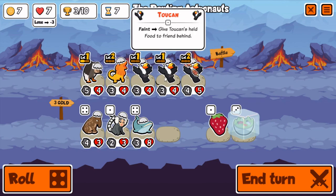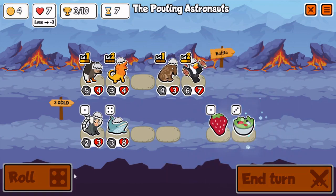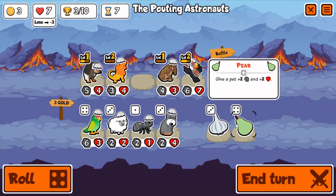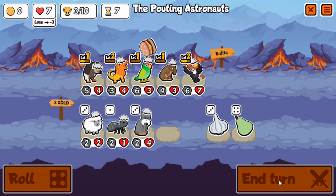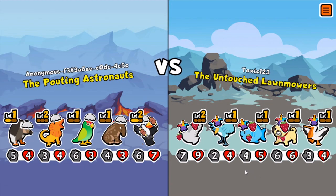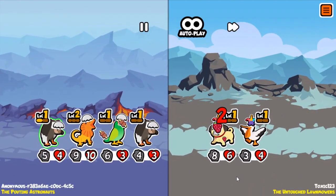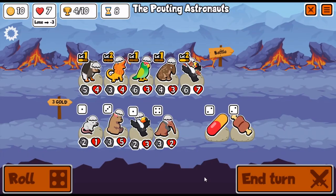I also find a Tapir, which is really good — it just spawns the guy in the back. It's pretty good, however it's kind of hard to spawn what you want, because you're often not going to want to put something that summons in the back for the Tapir to copy. But still, it's a free summoner. The carrot now gets 2 summons, so the Vulture is going to activate more often, which is really nice.